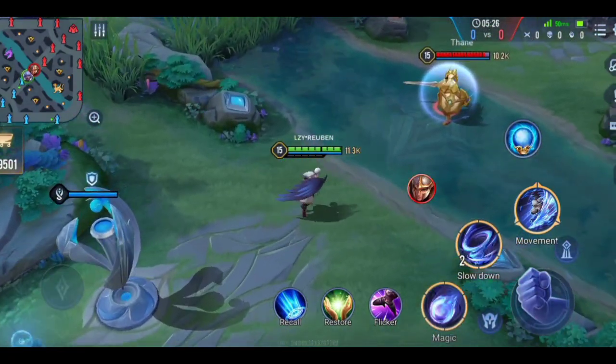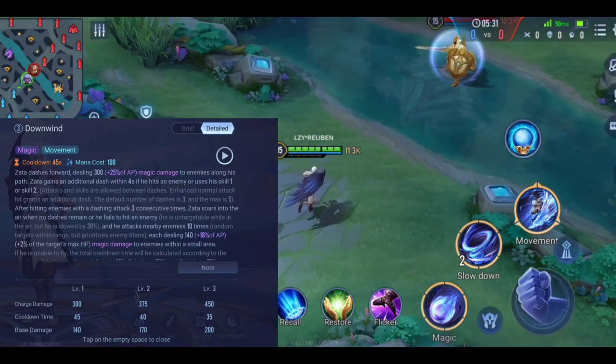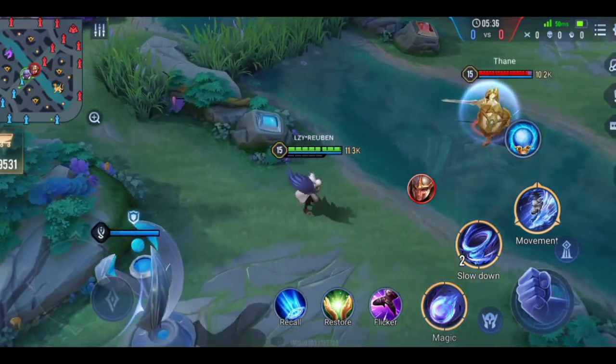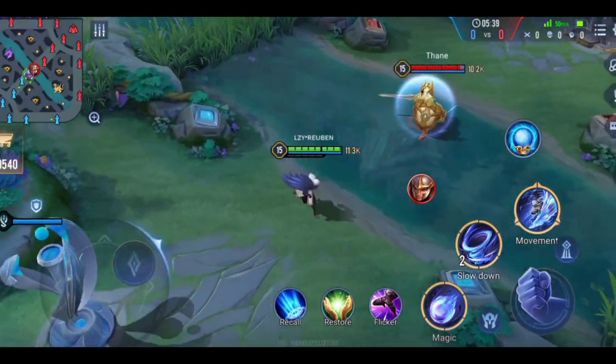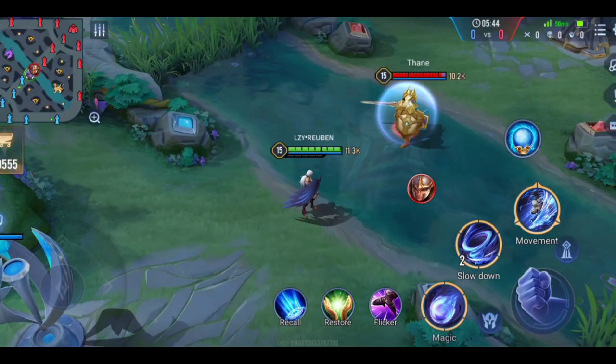Next is your ultimate. If you press your ultimate and then move your joystick, Zarta dashes in that direction. The basic thing you want to do with your ultimate is dash onto your ability or an enemy titan.